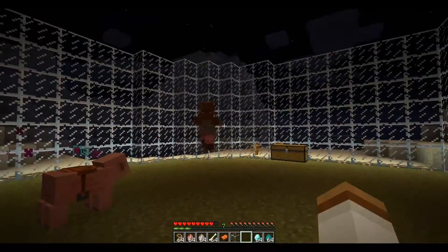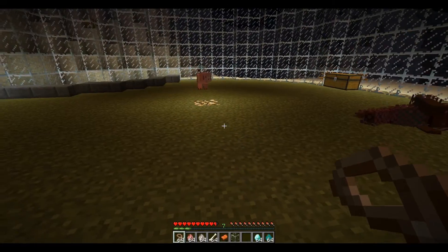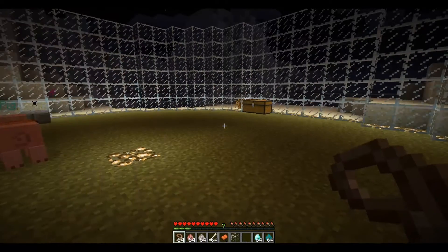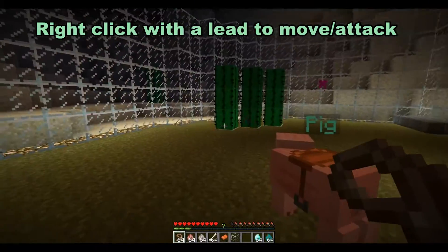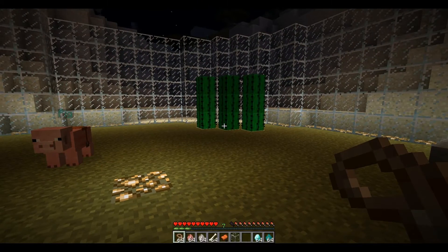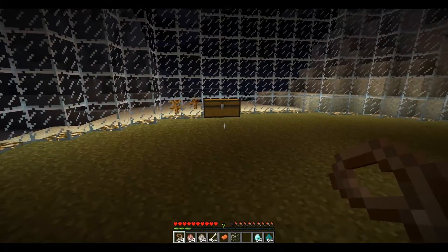There's the ranged attack. The pig also has 'control' — control is where you can use a lead as basically a wand. You say 'go stand on that cactus' or 'go stand at that chest,' and you just right-click and he goes over. That's pretty neat.